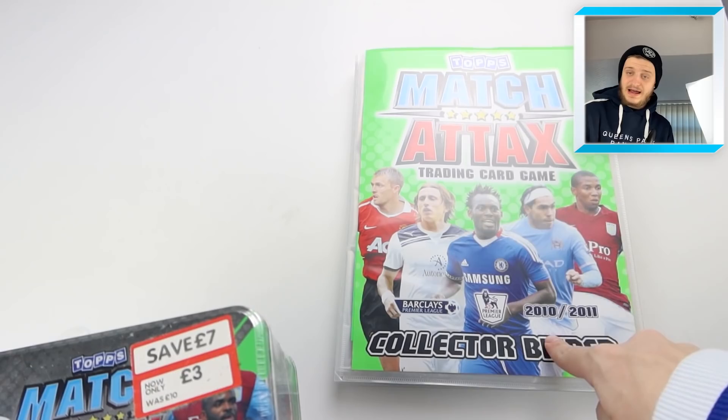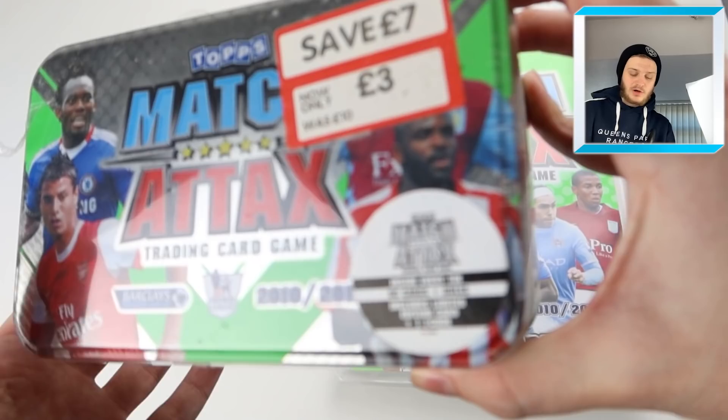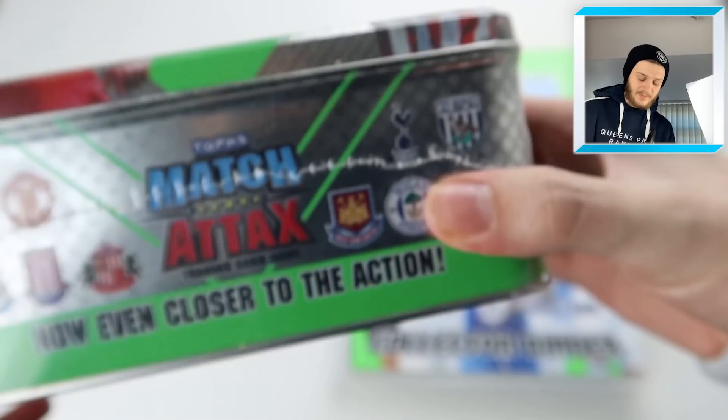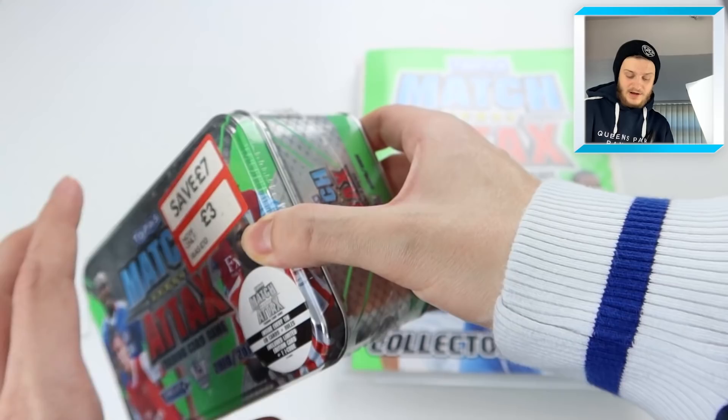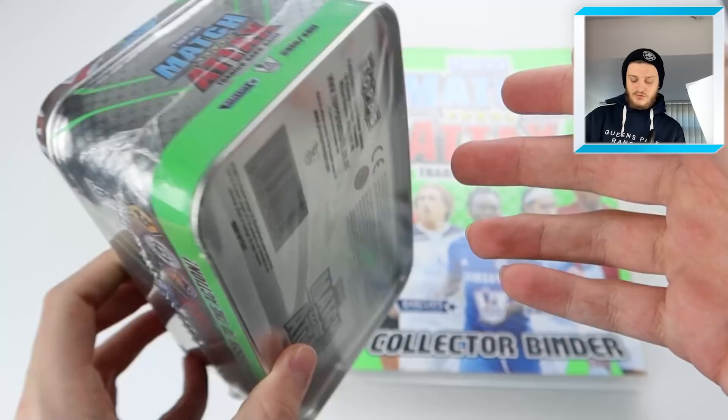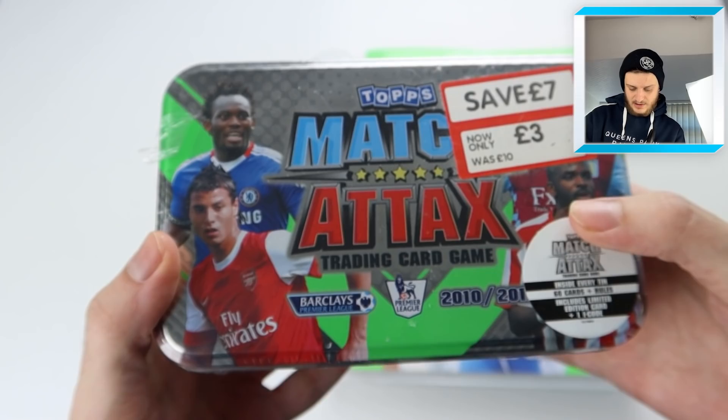As you can see, here is the tin. While we're opening this tin, we'll see if we need any of the cards to add to our binder - we don't need too many. We're mainly looking out for the special cards inside this tin, which I bought on eBay for £10. The seller clearly bought it in a nice little end-of-season sale for £3, so well done to them for picking it up at that price. Everyone asks in the comments where to find these retro products - I get them from eBay. There's also Facebook Marketplace and Depop.